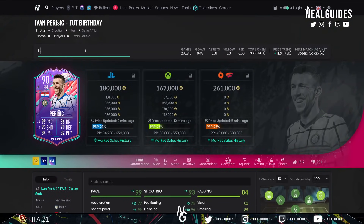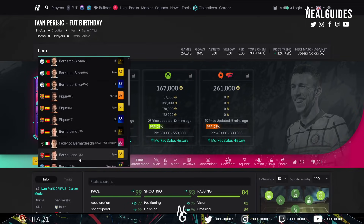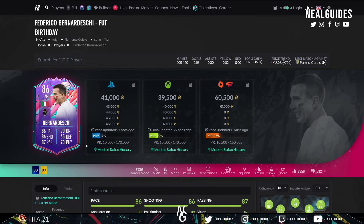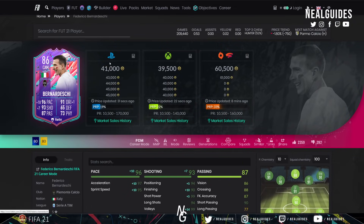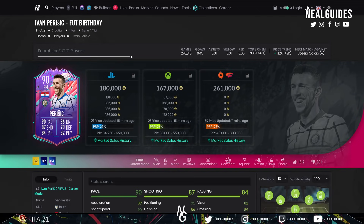If you want a dynamic trio, go ahead and get Bernadeschi as well. What you get is a system with five-star, five-star Perisic, five-star, five-star Bernadeschi, and Ronaldo at striker. I think this trio pairing — whether you're playing a 5-3-2, 3-5-2, or 5-2-1-2 — with Bernadeschi in CAM and Perisic alongside Ronaldo in striker is fantastic, and you can maybe afford all of them for just under a million coins.